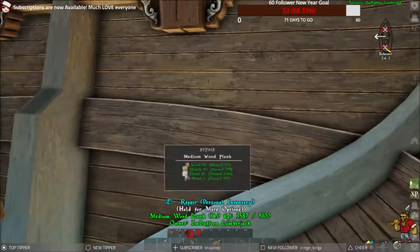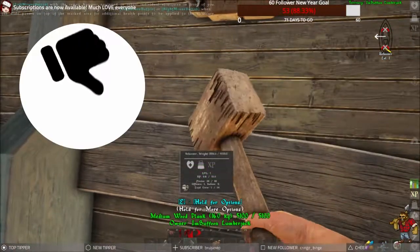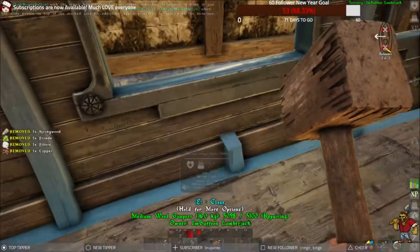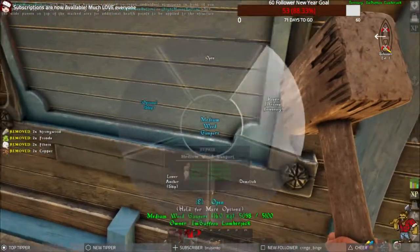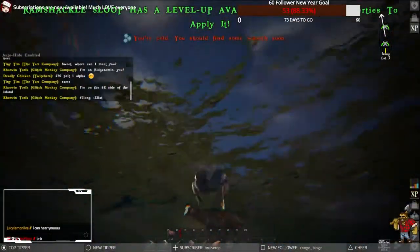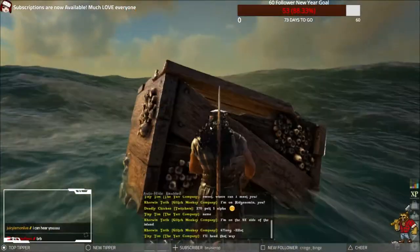Now, if you own a schooner you may notice you can't use the repair hammer, and that's because you need a better quality one. You can repair it out of your inventory — it just takes more time — but to get a better repair hammer you first need the blueprint for it. Blueprints can either be found in crates floating at sea or from buried treasure if you find a treasure map.